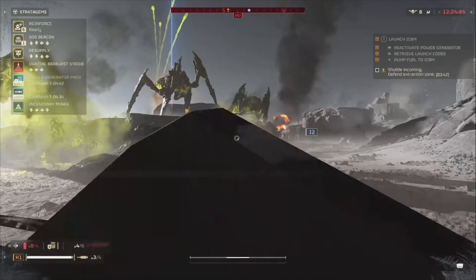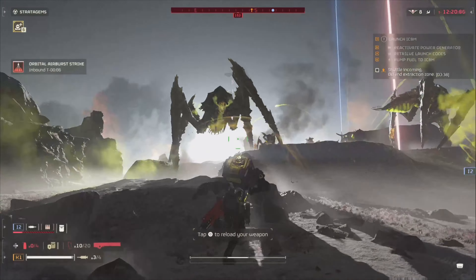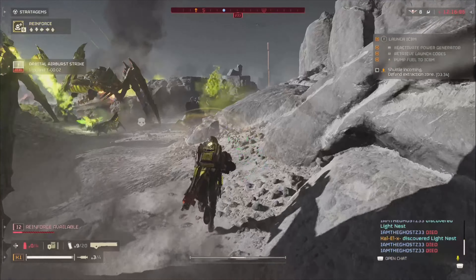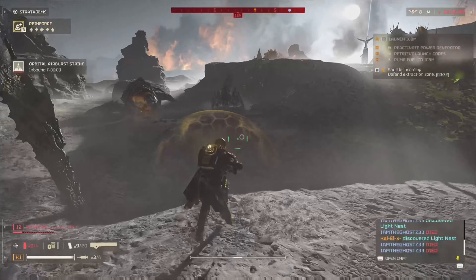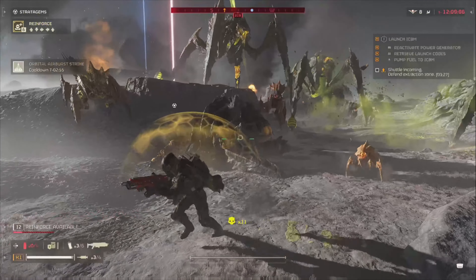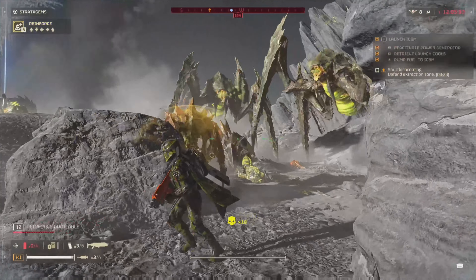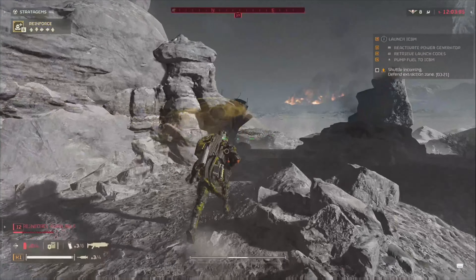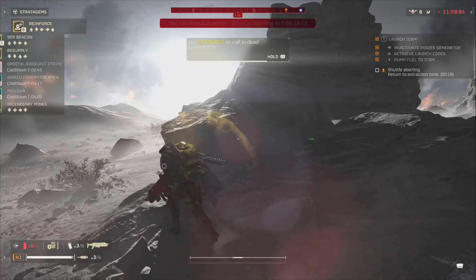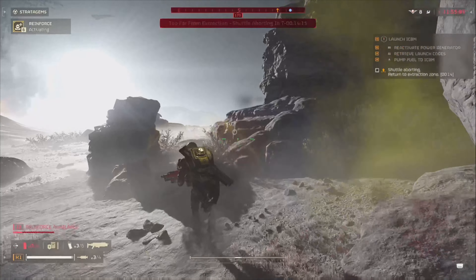Your shield generator pack — Drake actually jumped in with me earlier today. That flamethrower, you have to give yourself some distance. That will light you on fire pretty quickly, especially with pouncers. I watched Drake kill himself about four times today. It was fantastic. Now you can get killed by your friends' fire — it's dangerous out here.